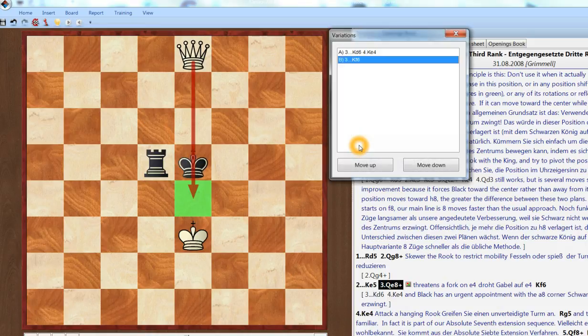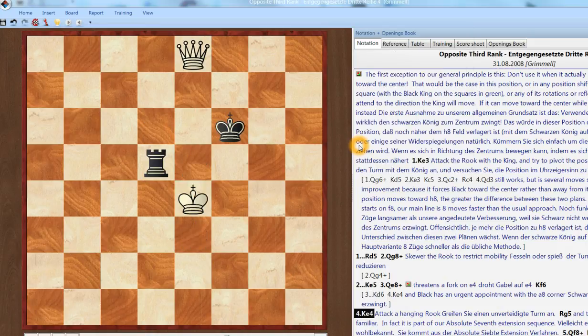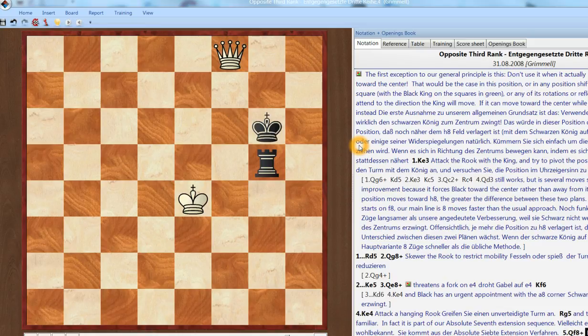So that is a better defense. Attack the hanging rook — he can't check from e5, so he's got to go over there. Check him. e6 is risky in this case. And again, absolute seventh extension. His only prudent move is rook h5.